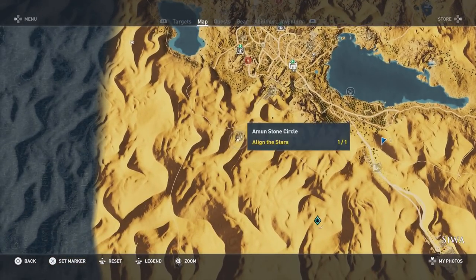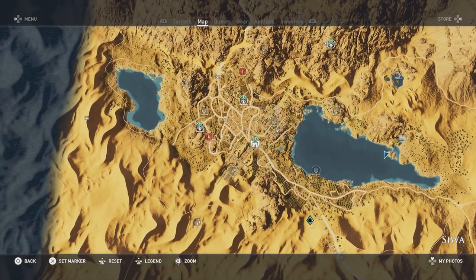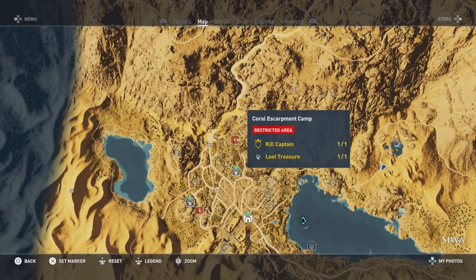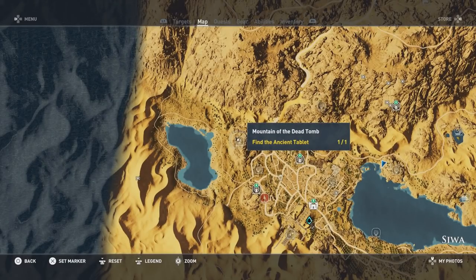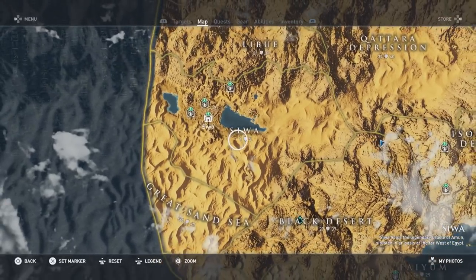You're also going to have to align the stars at the Enum Stone Circles. You're going to have to pick up the papyrus piece at the House of Life, but you don't actually have to solve the puzzle for it. Then you're going to have to kill the captain and collect the loot treasure at Camp Shijet, as well as the Coral Escarpment Camp. You're also going to have to pick up the ancient tablet at the Mountain of the Dead Tomb. That's everything for this area.